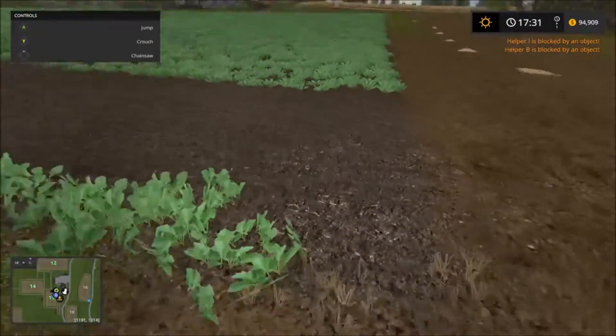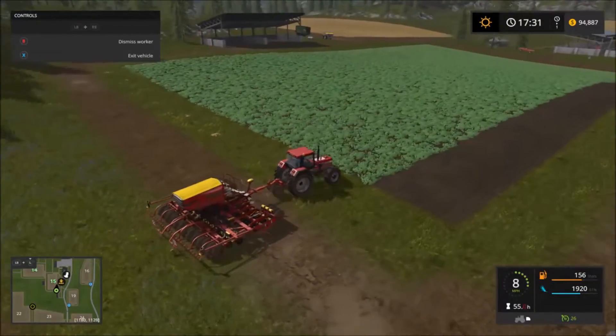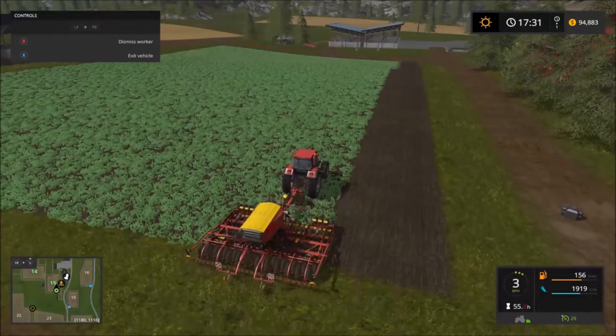Let's have a look at radishes — not much to see there. Basically, this is how it works. We're turning this over, replacing the cover crop with the barley, and we're doing the third stage of fertilizer at the same time.